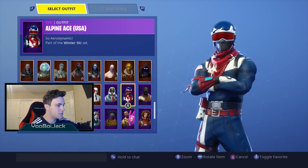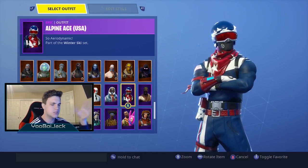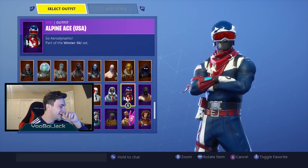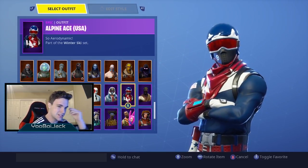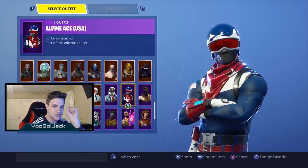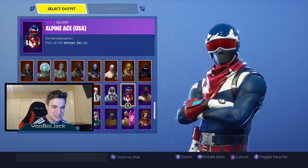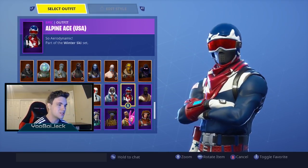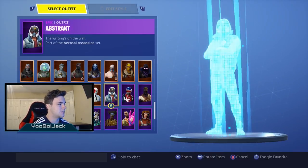It was basically every country for the Winter Olympics or something, and they released them all separately, even the girl skins. Now with the soccer and football skins it's like you buy one and get all the different customizations. I wish they'd done that with the Alpine Ace guy and girl versions, but I didn't buy the girl one.